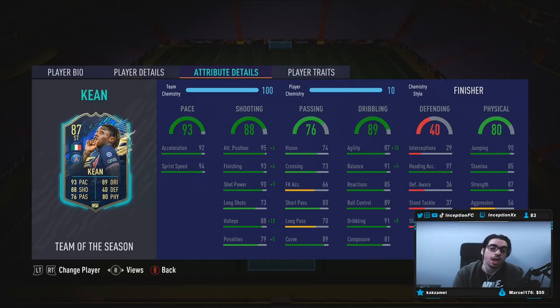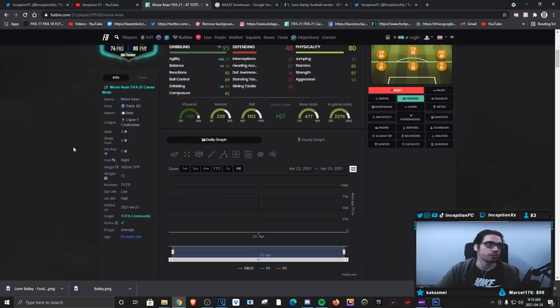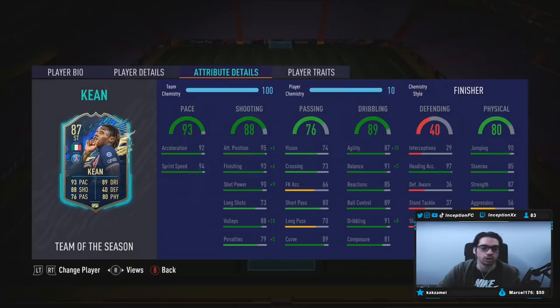In-game player traits: working with technical dribbler. In-game attributes: he's got 92 acceleration, 94 sprint speed. I'm going to be giving him the finisher chemistry style because I want to see if I can improve his dribbling as much as possible, considering the fact that he is an average body type player — just want to see what that's going to be like with this card.